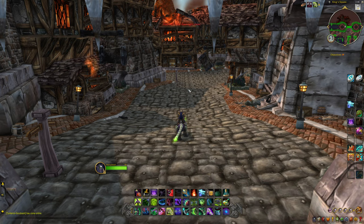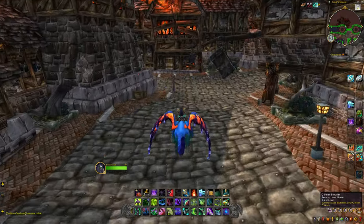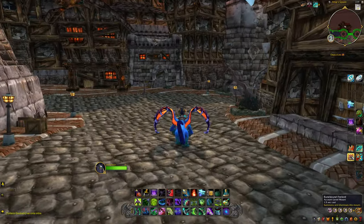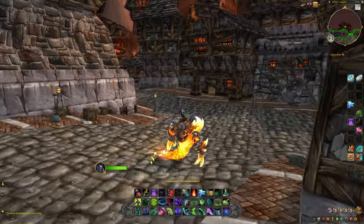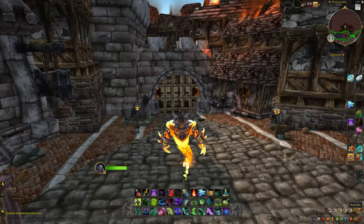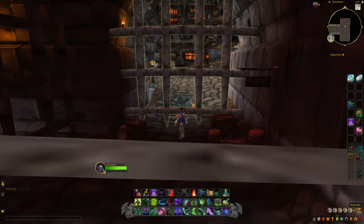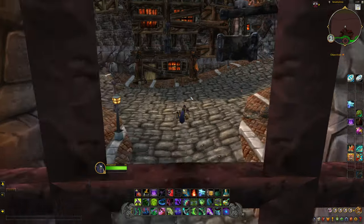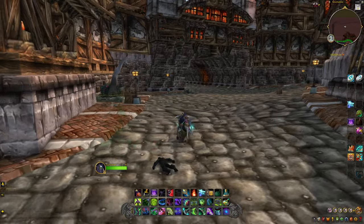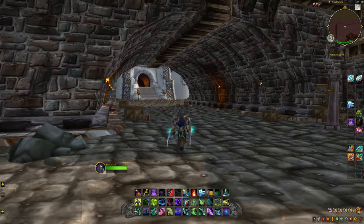One thing I do have to test out — can you fly out here? No, you can't. That would be really cool if you could fly, because technically we're in a dungeon. It's like dungeon-ception, right? We're in a raid within a dungeon within another dungeon. We're going to go see Naxxramas inside of Naxxramas inside of Stratholme.